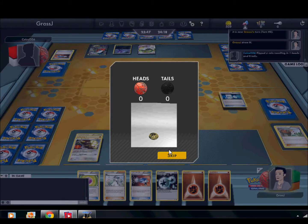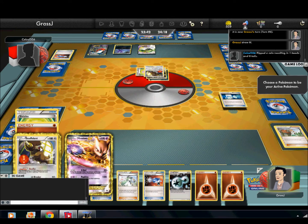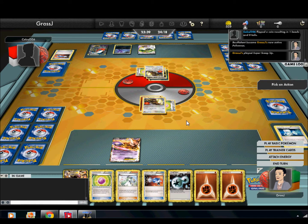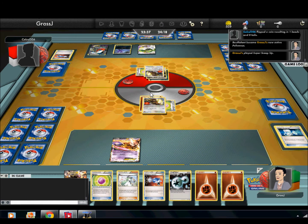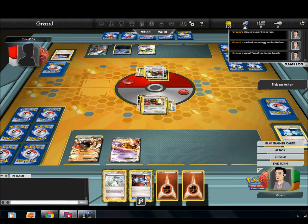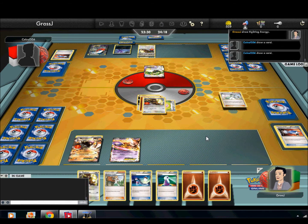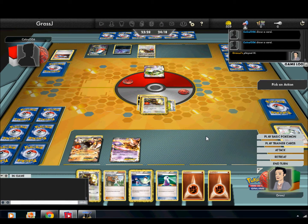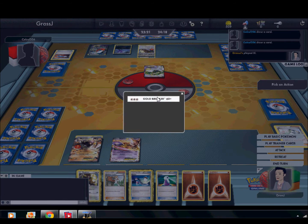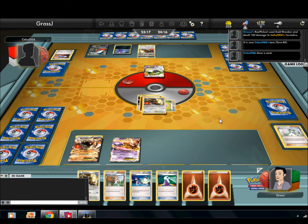We're going to use Super Scoop Up — hopefully flip heads, and we do. Get rid of all that damage for Terrakion. Then we're going to promote Bouffalant and attach a DCE to Bouffalant. Play Terrakion again, attach an Eviolite to it. Catcher up Tornadus, and N. I get a very, very good hand with a Switch and a Juniper, as well as a Potion, so I'll be able to keep sponging attacks.